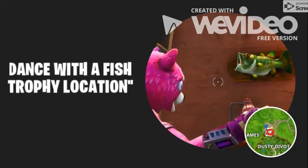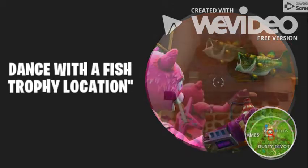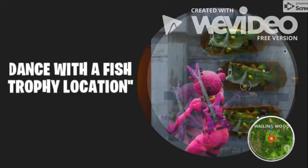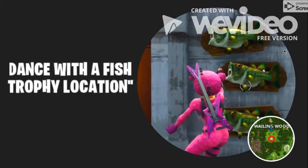Another one is in Dusty Divot — it is in the building nearest to the divot, not the diner. This one is in the only house in Fatal Field, on the fireplace. There are actually three in this location — start dancing. It doesn't count as three challenges, just one. In Wailing Woods.